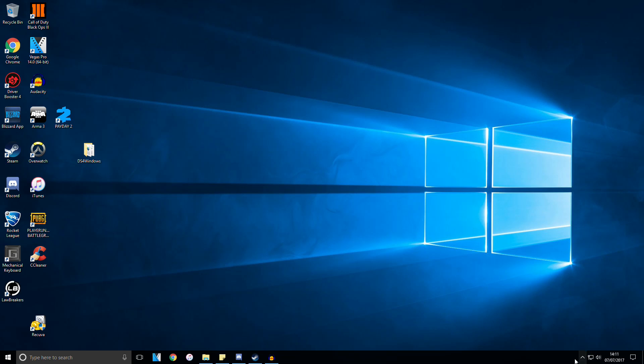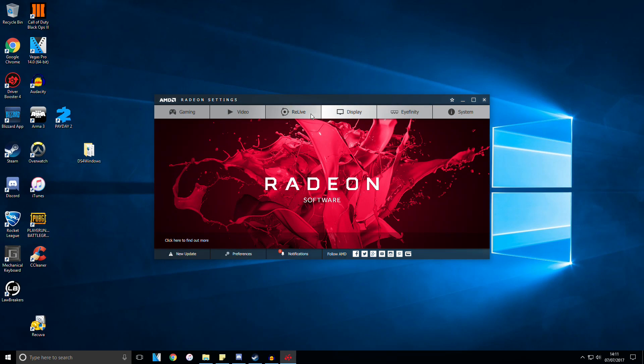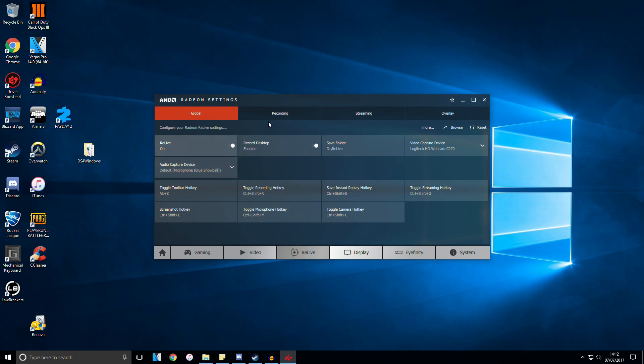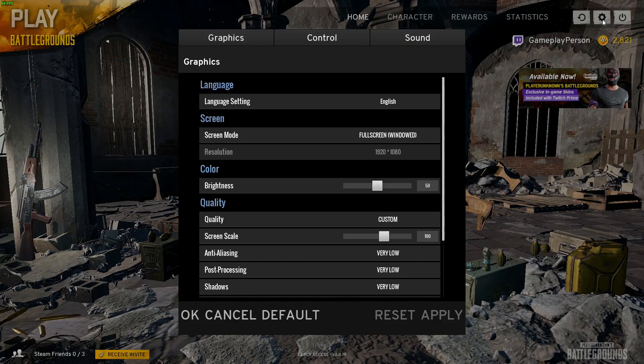The first thing you want to do is open up your Radeon settings and make sure this window is open. Click Relive and just leave this open right here. Once that's done, you want to go and open up Steam and launch the game. Once the game has launched, you want to go to Settings and make sure the screen mode is in full screen windowed. Click Apply, then OK.